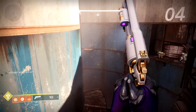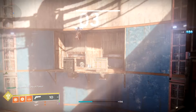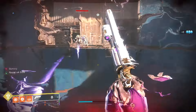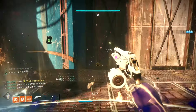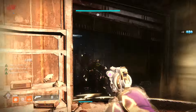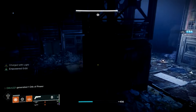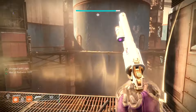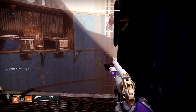This next part you're going to be trying to get a Scorch Cannon. Just clear out all the enemies, taking it slow — one jump at a time. Here I almost die; they hit me with a grenade, so I pop my Well on top of them just being very protective, making sure I don't die unnecessarily. There are also secret chests in this dungeon — there's one in this room, which is why I bring that up.